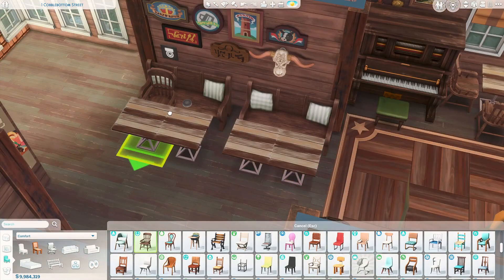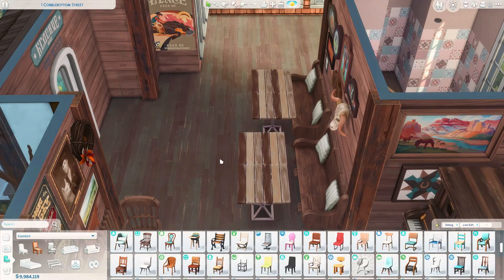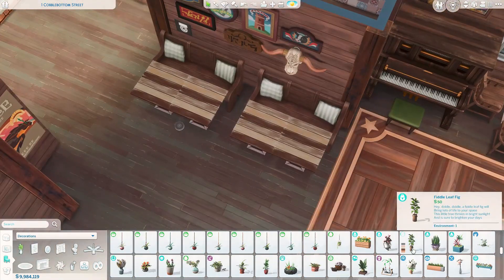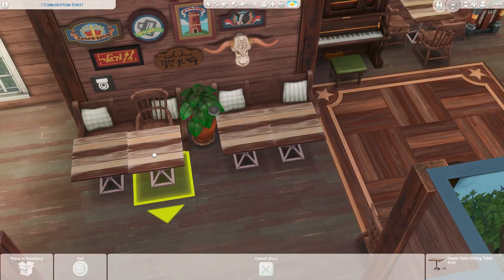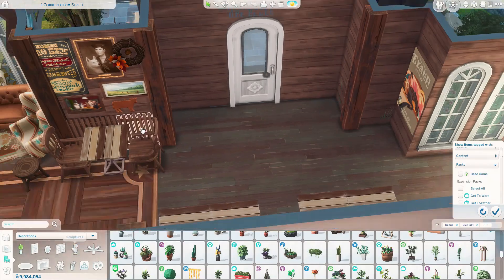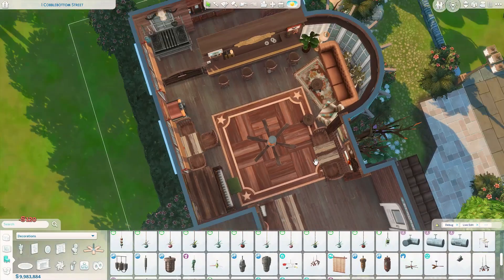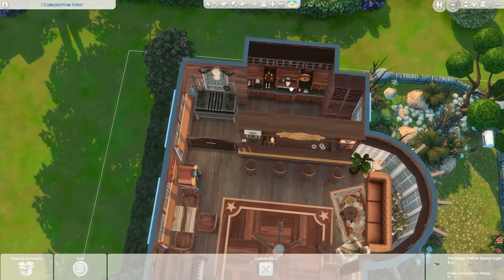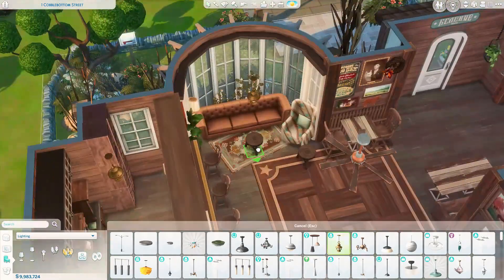Maybe there are mods for that or settings in the game. Here are the booths I was telling you about — I did size down those chairs and squeeze them into those benches. In this area I put the Dine Out host stand. I put a fan because I figured people are going to get sweaty from all that dancing, and we're getting some lighting.